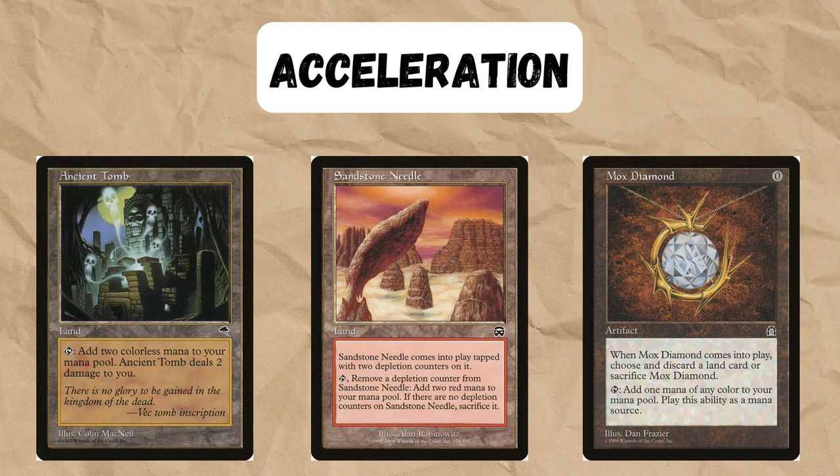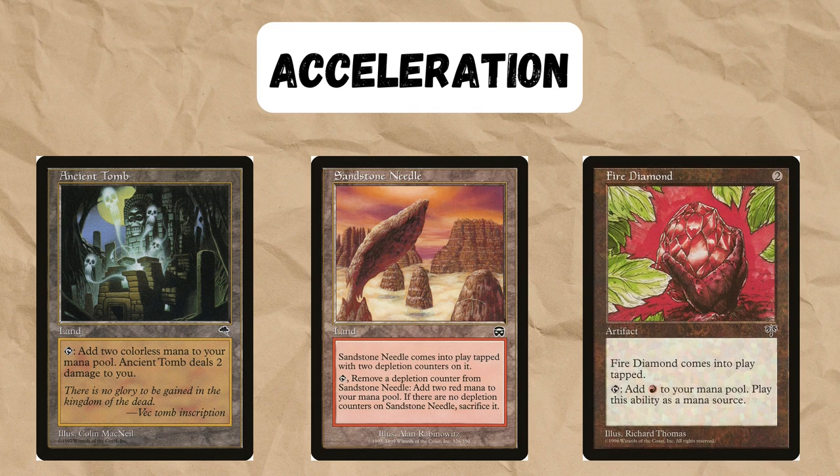For acceleration, these decks pretty much all play Ancient Tomb to pump out a turn 1 Sphere or a turn 2 Stone Rain. You could also play Sandstone Needle or Artifact Mana — it doesn't have to be Mox Diamond, there are plenty of other great choices.